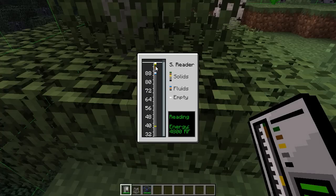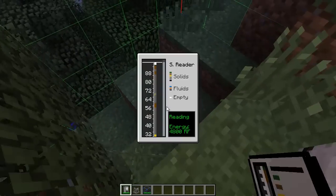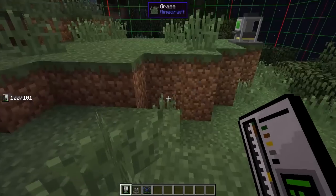Brown. See? And green. I think solids might be anything like non-dirt, non-stone. See, this is all stone down here — all stone is what that is. I think it's very interesting. You can look around and see — you can find underground cave systems this way. It's a fabulous little device.